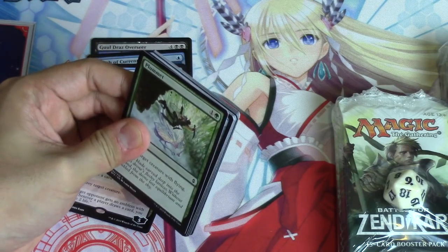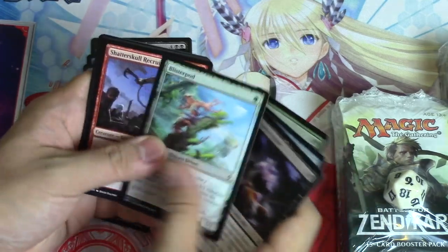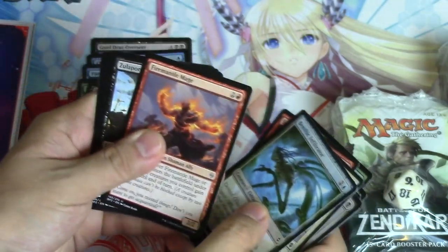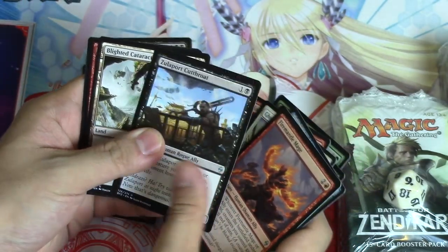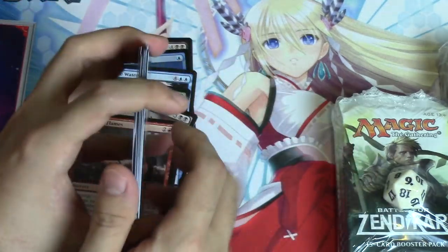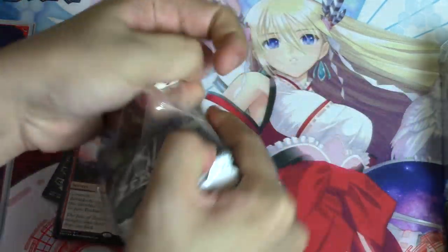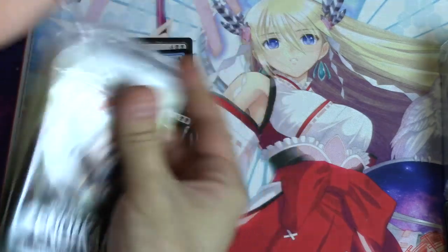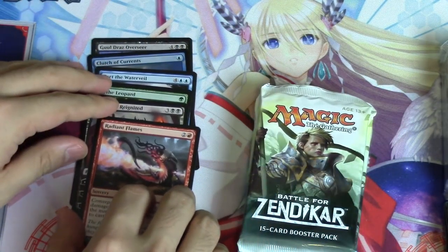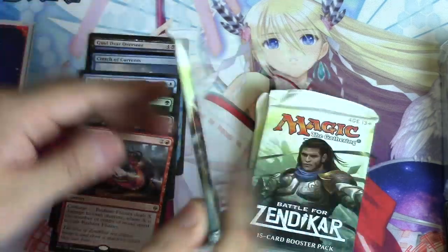I think you made back your value including the land packet. The land packet really helps because instead of needing like two or three different good pulls, you just need one good pull. I don't actually like Ob Nixilis a lot — I think he's not great. But Radiant Flames is going to see play — it's already seen play, it's actually very very good. I was a little skeptical about the converge mechanism but now I'm a believer.